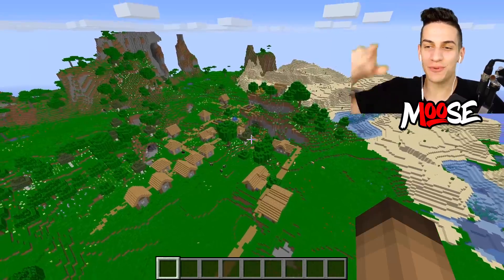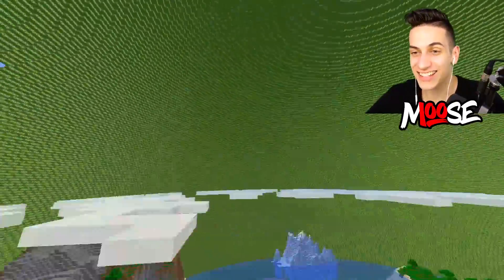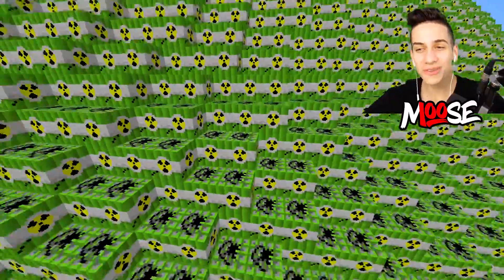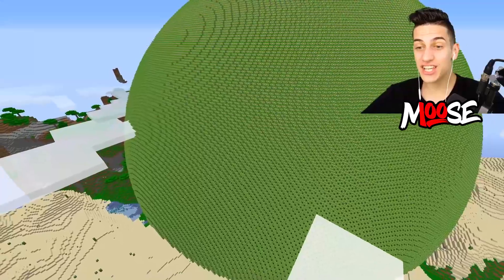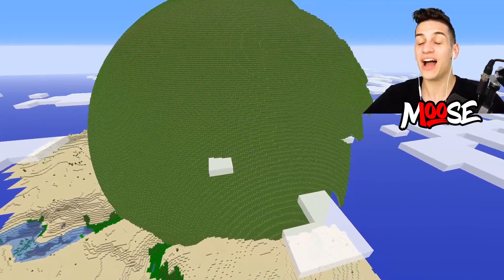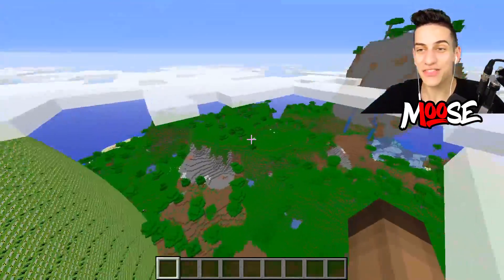Ladies and gentlemen, this is going to be the brand new village. Let's spawn in that TNT nuke ball. It worked! Yes! The entire village is covered in a giant TNT nuke ball. Let's go see this from the outside. Oh my gosh, this thing is crazy. That is completely unreal. I can't even render the full thing. All right, we're ready to go. We're going to blow this thing up and let's see the aftermath of the village.